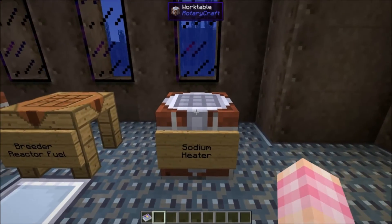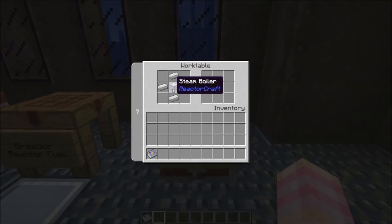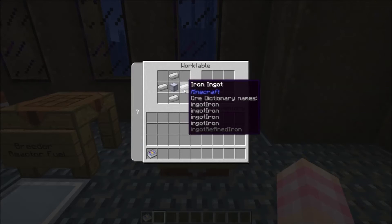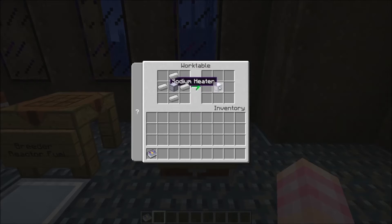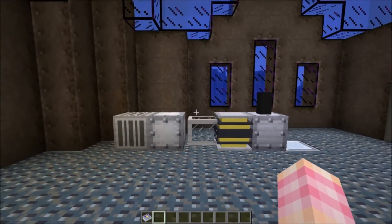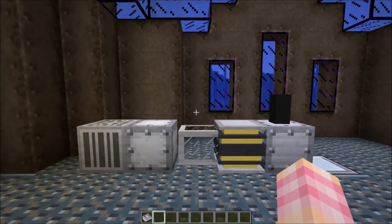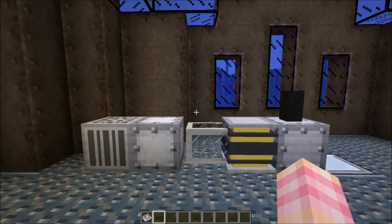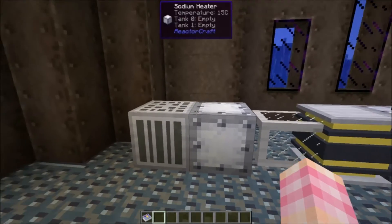And you're going to need sodium heaters, which is simply a steam boiler with four iron ingots around it — not steel ingots, just iron ingots. That gives you the sodium heater. So in total, you're going to need all of these blocks, along with power sources and whatnot, to get yourself a functioning breeder reactor.